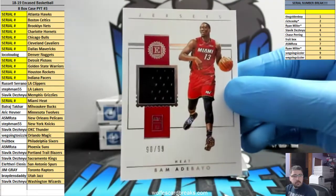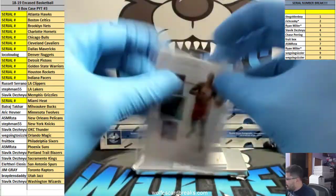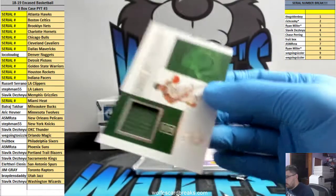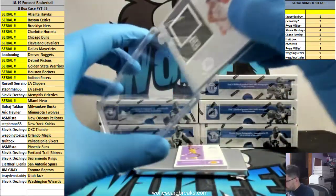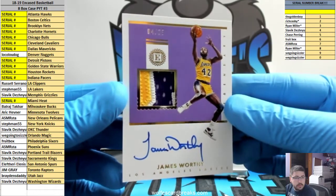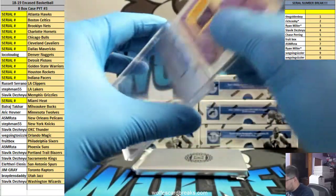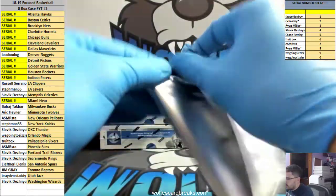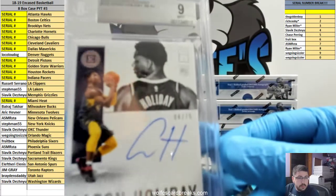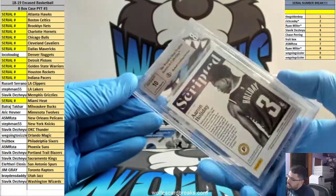Bam Bam to 99, Heat, 98 out of 99 — the whole wrap starting pot. Here we go with another Bucks jersey — oh my goodness, the Greek Freak! The Greek Freak game-used jersey. And for the Lakers, patch autograph numbered to 25 — James Worthy. Lakers, Stephman 55. Aaron Holiday, Indiana Pacers — serial number 4 out of 75.